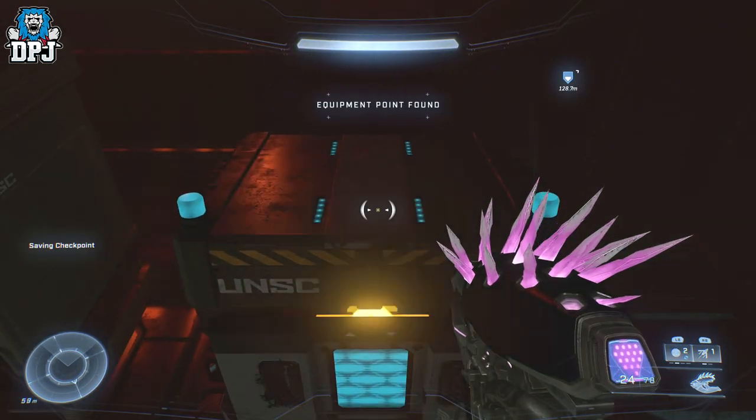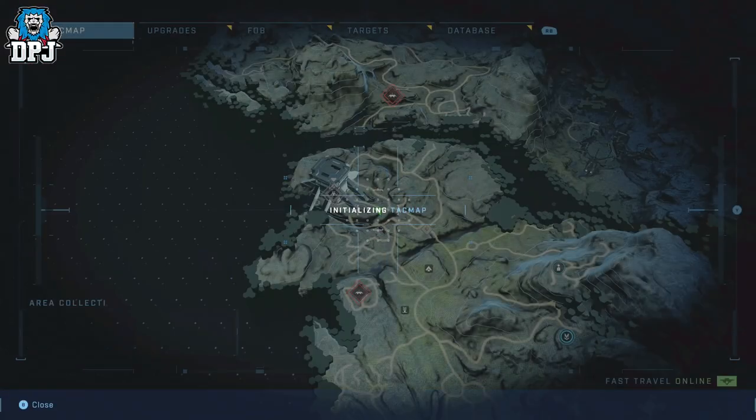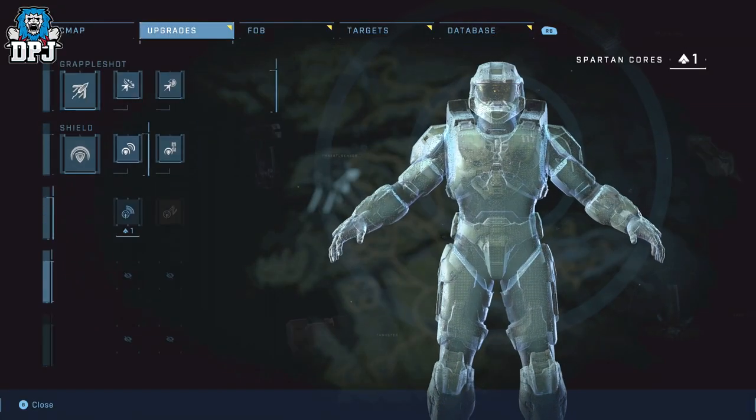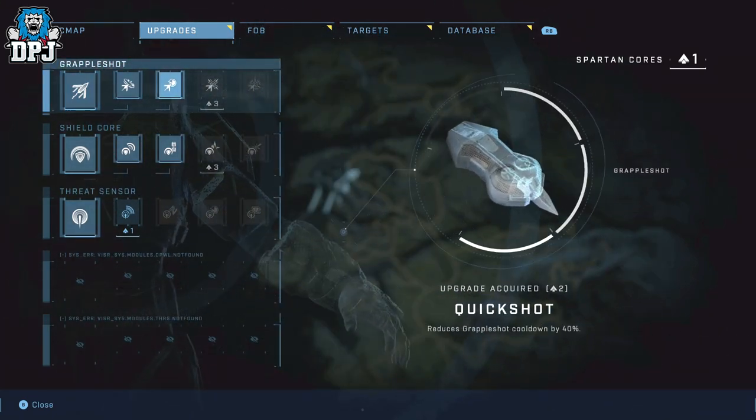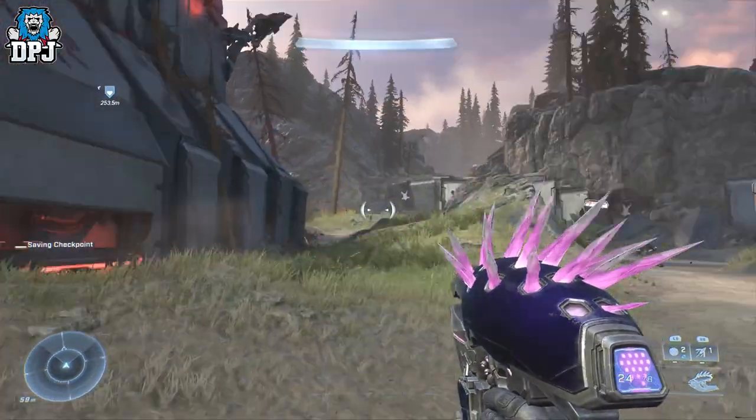Now, like I said, these Spartan Cores may help you upgrade your grapple hook. The Quick Shot upgrade — which reduces the cooldown of the grapple hook by 40 percent — absolutely helped me a ton, because you have to get to the very top of this massive building and it's pretty difficult. So I'd recommend upgrading before attempting the skull.